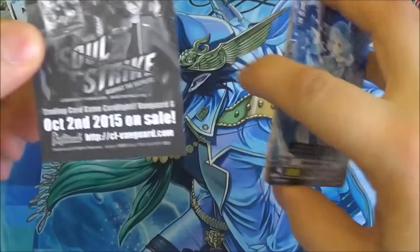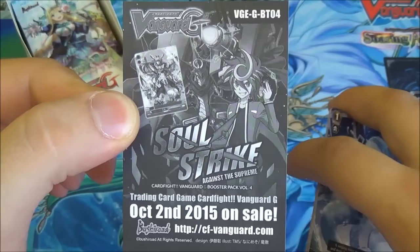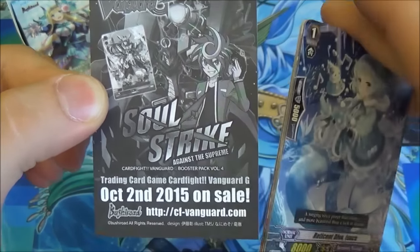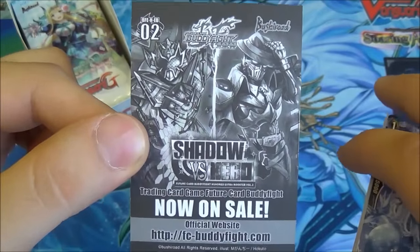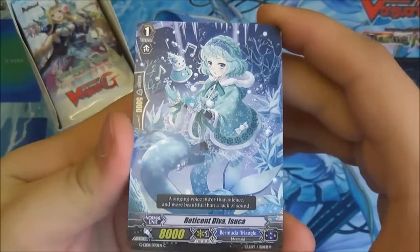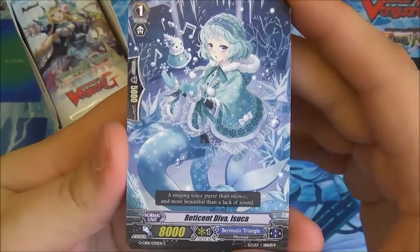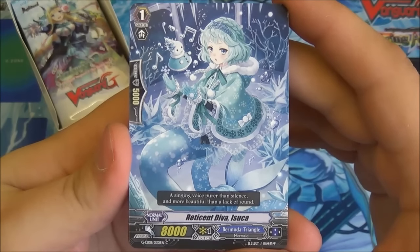Just to get this out of the way, there's a little advert in the back of all of these for GBT04 October 2nd for everyone who doesn't play Bermuda. And of course there's a Buddy Fight Shadow vs Hero advert, which is already out. I'll go through these — as we go through the commons I'll start skipping through them, focusing more on the rares. First one up: we have the Reticent Diva, Isuka.